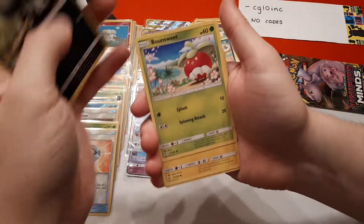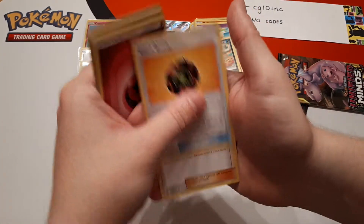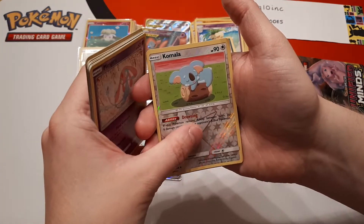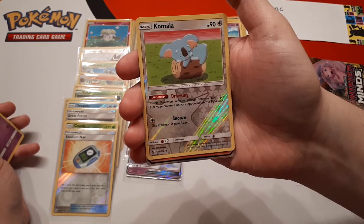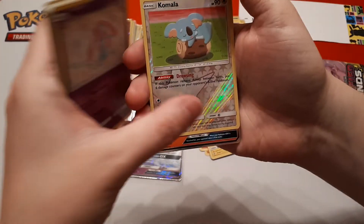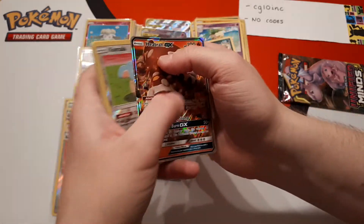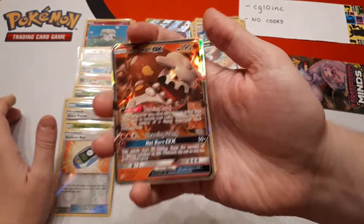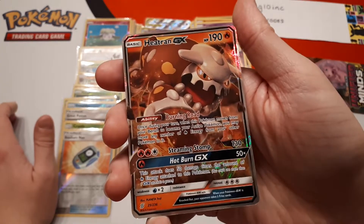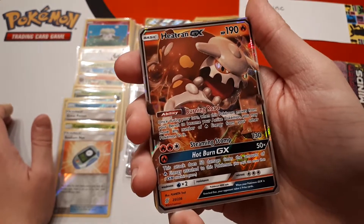Noibat, Joltik, Fairy Energy, Giant Bomb, Bug Catcher, Mesprit. Reverse is Komala and the rare — yeah, we got a seventh hit! The rare... Heat Rotom GX! We got a seventh hit folks, we did it! Not quite Mewtwo Mew Hyper Rare, but it's a seventh hit, and that's a really nice looking card. I love the look of that Heat Rotom — it looks very serious, it means business.